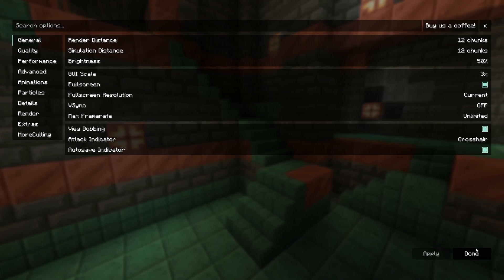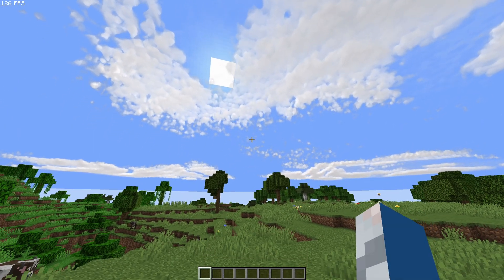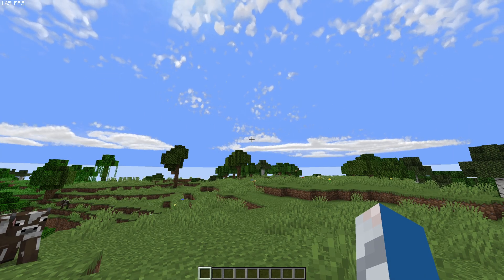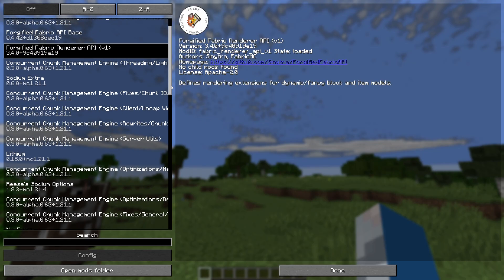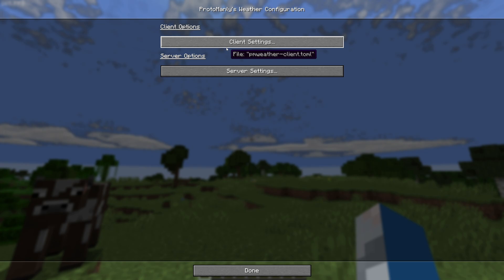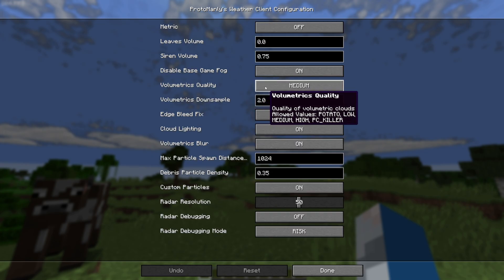We've loaded into the game and you can already see the realistic clouds — they look very, very nice. On the top left of my screen we have 165 FPS stable. To access the weather mod's config settings, hit Escape, go to Mods, and scroll down until you see Proto Manly. Press the Config button — we'll be using the Client settings, not the Server settings. The first thing we're changing is Volumetrics Quality.